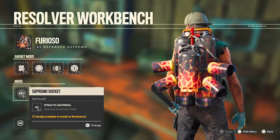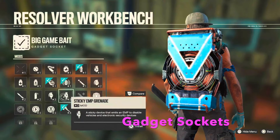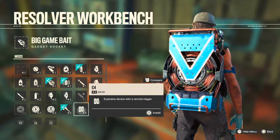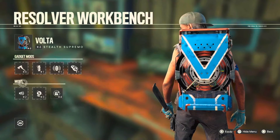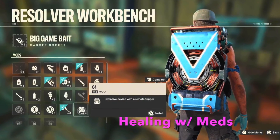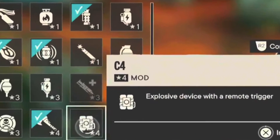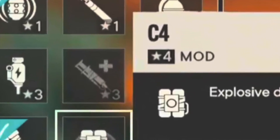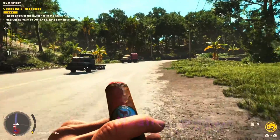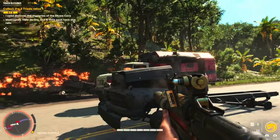Gadget sockets are attached to Supremos now — this is your C4, mines, etc. Align these with your game plan. On healing: in past Far Cries you could heal with a shot or meds, which is now a socket upgrade on your Supremo. Honestly I've never used it — I'm more of a heal-with-pain person. I just use Triangle on PlayStation 5 and haven't needed medication.